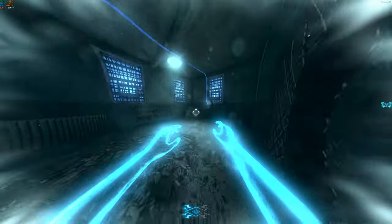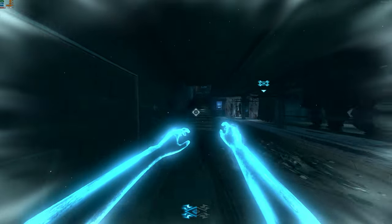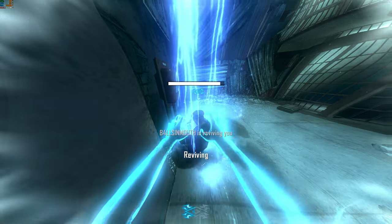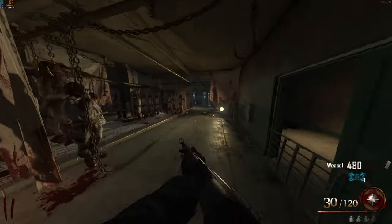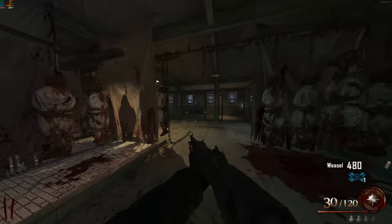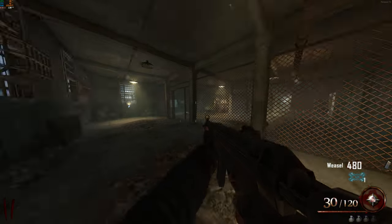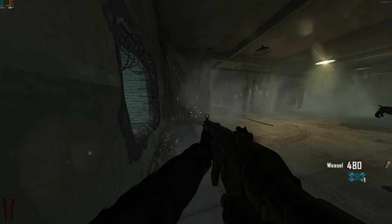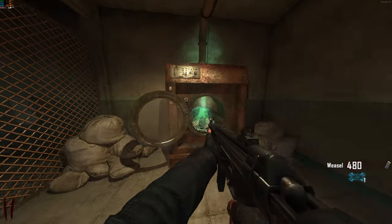Now go back into afterlife mode and shock the power across from the dryer. There's going to be a lot of jumping back and forth between afterlife mode and human form throughout this easter egg. Re-enter human form and start the dryer. This will trigger a lockdown — you can't leave that room until the dryer finishes. A bunch of zombies will spawn for the lockdown, and once it's over, go pick up the sheet, which is the first part to the plane.